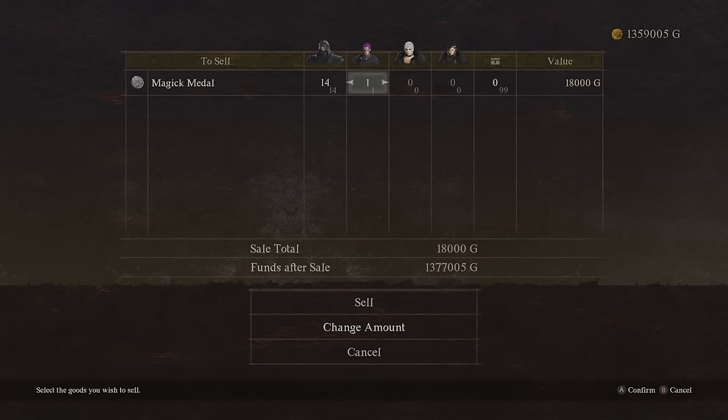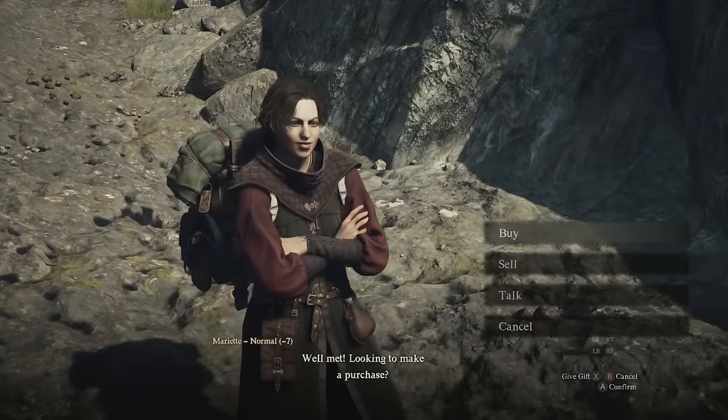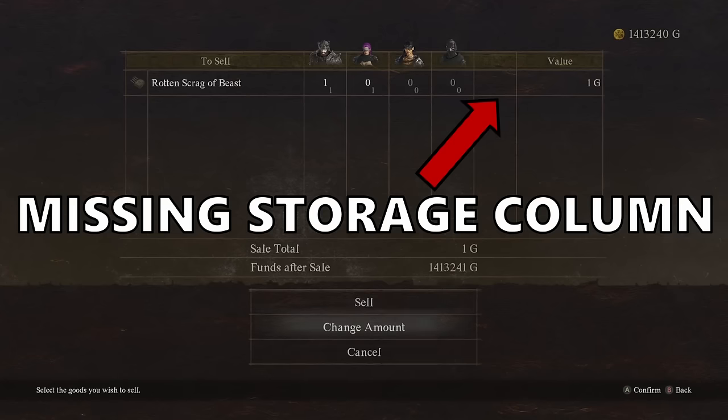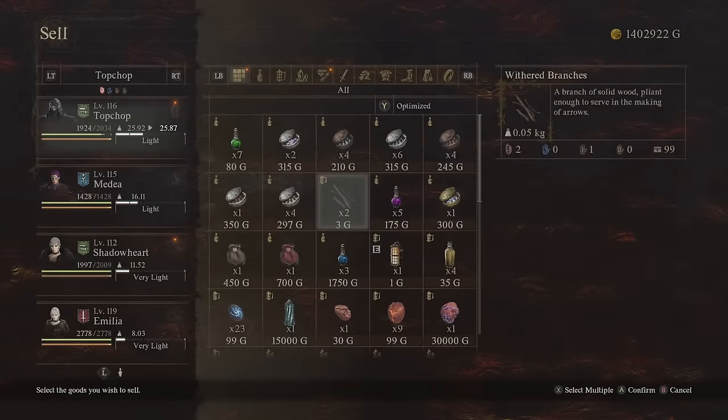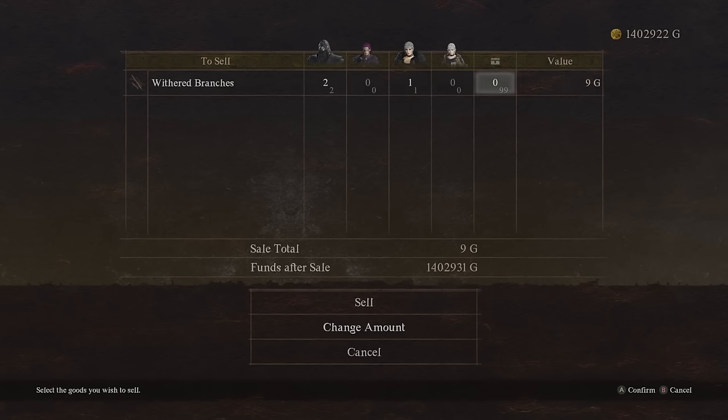Go to a vendor, select what you want to sell with the sell multiple option. When you confirm that order you will be taken to a screen where you select 'change amount' and can sell from your storage by selecting from the column indicated with the little box icon. You can also sell the same item from your pawn's inventory. However, this doesn't work with traveling merchants scattered across the map — only shop owners. But it does work for the old dwarf married to the magic archer master, even though the nearest storage is at the volcanic base camp; he is still considered a shop owner.